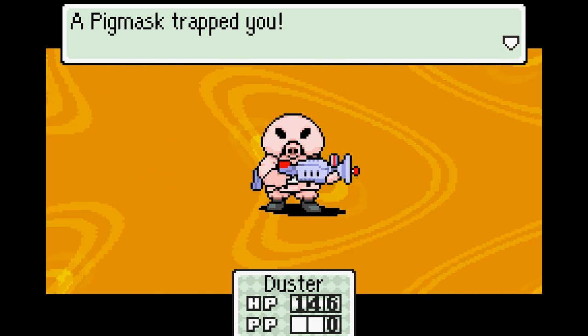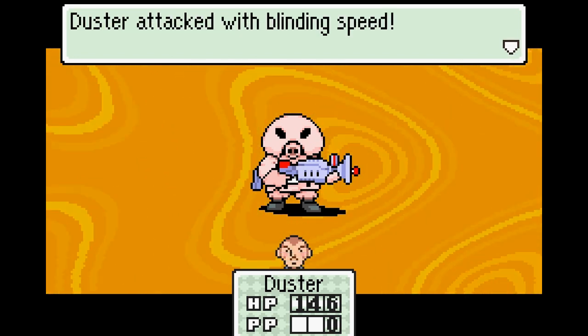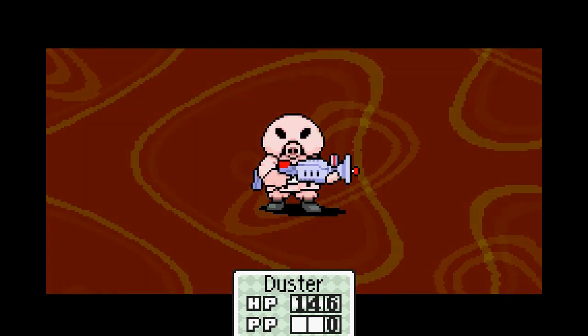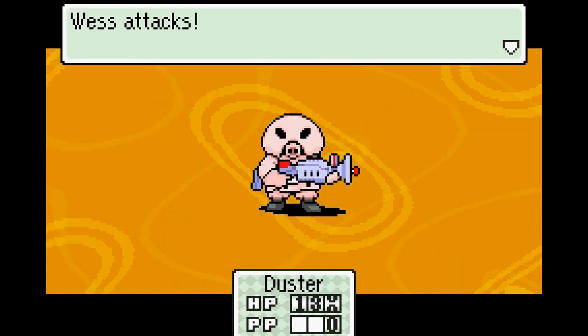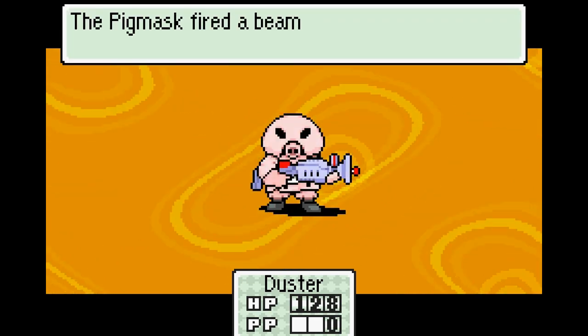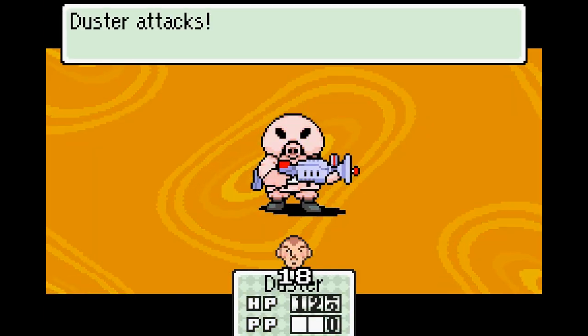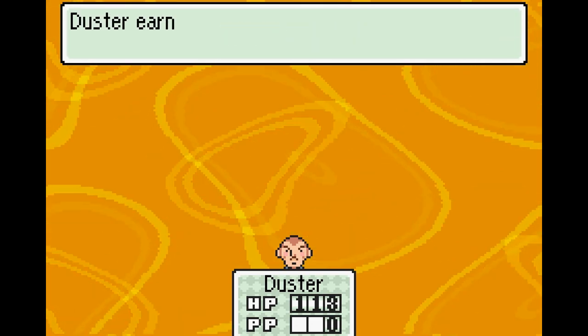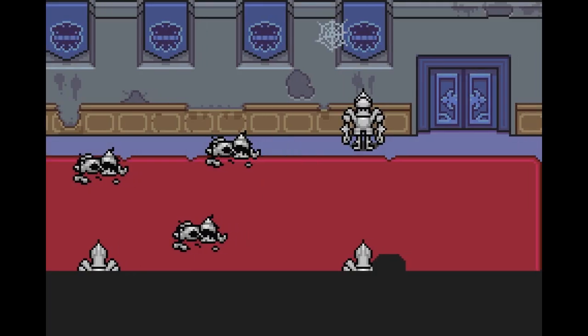And the pig mask trapped you — boy, is that thing carrying a huge gun. Attacking with blinding speed. Duster will occasionally do that too, where he gets a free shot at the beginning of the battle, just because he's cool like that. And I forgot the pig masks were that weak.